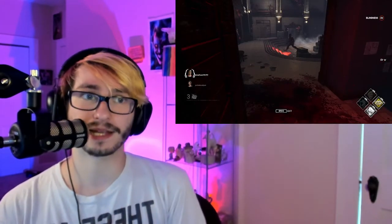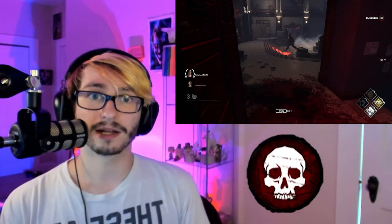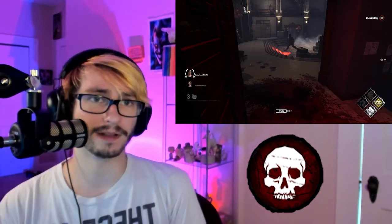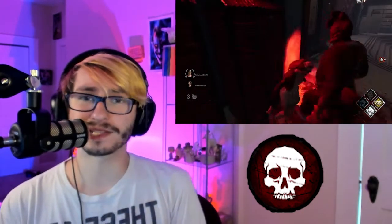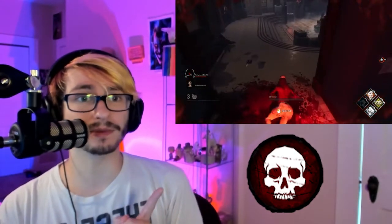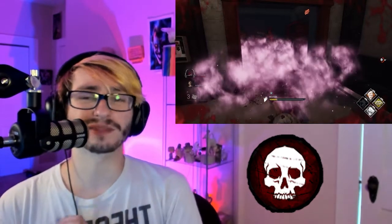This next one is called the Exposed status effect, and this is potentially the most deadly effect for survivors. He's running Iron Maiden. Once I hop inside of a locker and hop out — no matter if it's fast or slow — I get inflicted with the Exposed status effect. That little skull symbol is the Exposed effect. What Exposed does is it allows the killer to instantly down a survivor from full health to the dying state — essentially a one-hit down.